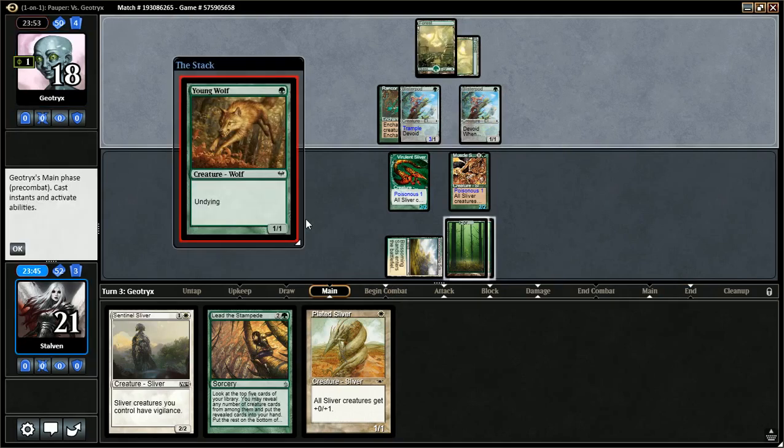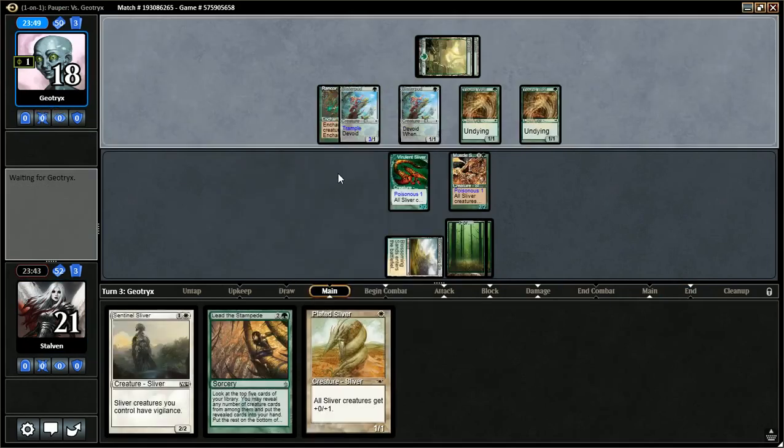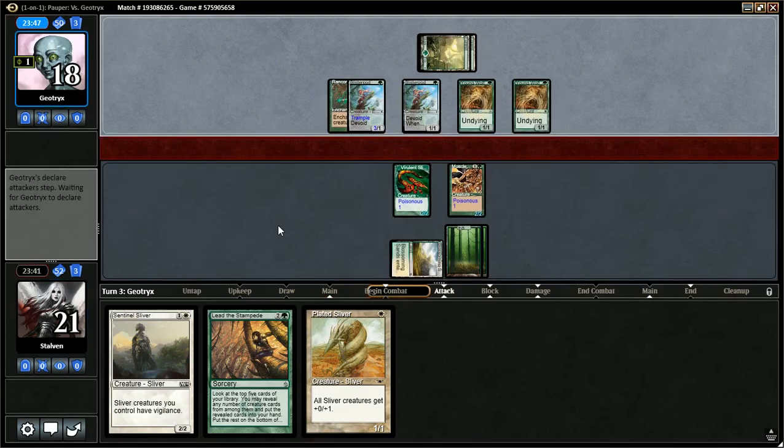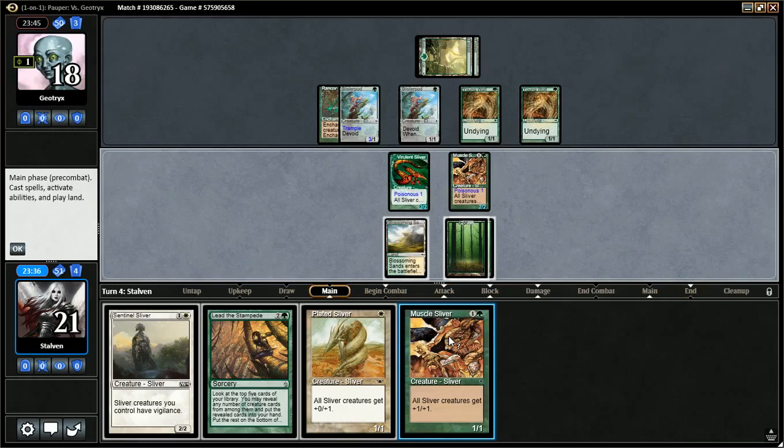Next turn I can use my Plated Sliver, but then he'll still be able to block it with his 3-1. We're really looking for the Sidewinder Sliver — flanking is going to be really key here. Muscle Sliver is a good one. Maybe if I go Muscle and Plated, I'll have 4 Toughness, making them 3/4s, but then he can just block with multiples.